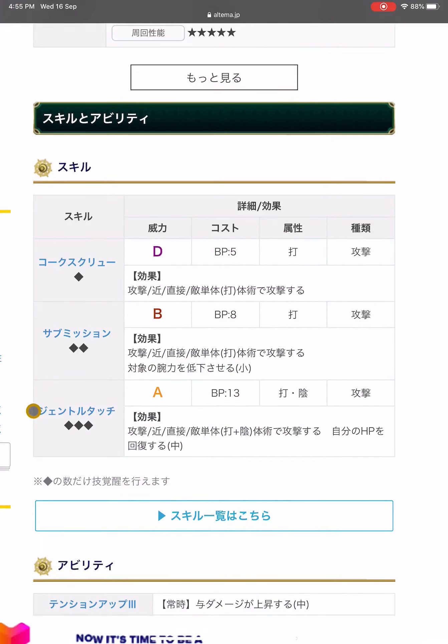The third skill is Gentle Touch — an exclusive skill so far unique to this style. It's A power, 13 BP, blunt and dark. It's a single attack that can recover own HP at medium chance, medium effect.